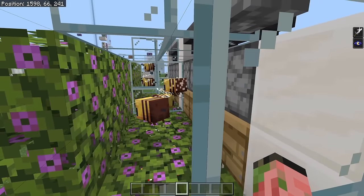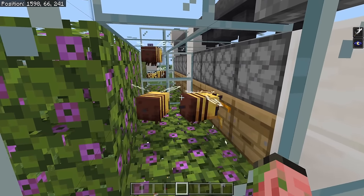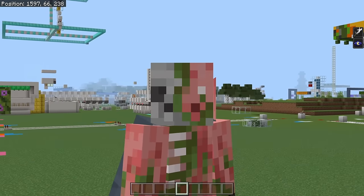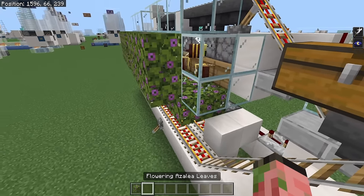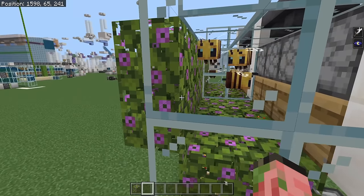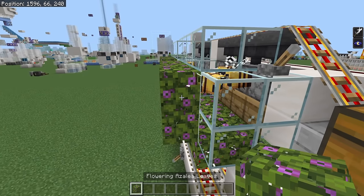All of your bees are free to exit into this larger area. I'm giving them a tall and wide area so they have a little more room to fly around and don't bump into each other. This actually allows them to get back into the bee nest much quicker than normal, which helps increase your rates. We're also using the flowering azalea, so they have plenty of places to get pollen from. That also decreases the time they're out of the hive and gets them back in making honey. You don't need to use flowering azalea, but it is the best way to do it.